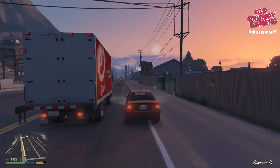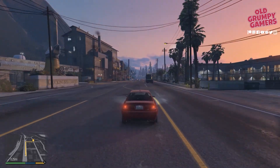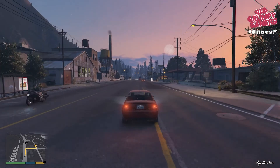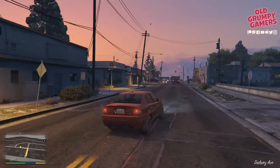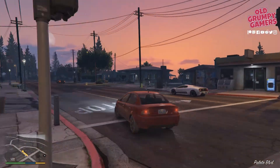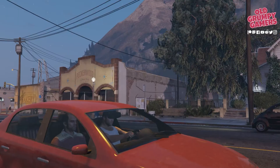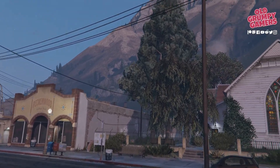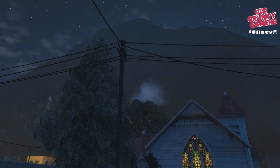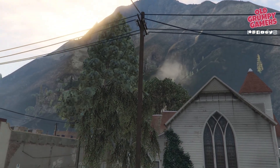As we pull into the town of Palito Bay, we can see our destination on the right. We'll get past this truck and pull around to the right — there's the marker. I can't help but feel that Trevor and Michael could have timed this better. It looks like they were sitting waiting for the bus for the best part of 12 hours instead of simply asking Lester when it arrived.